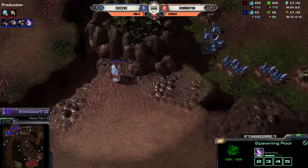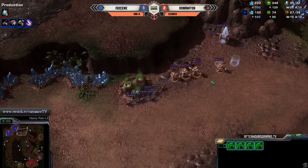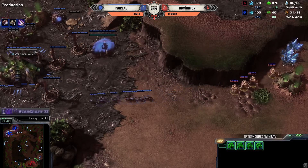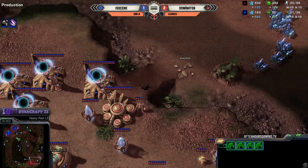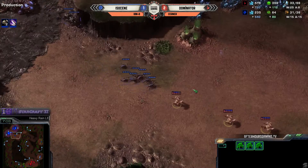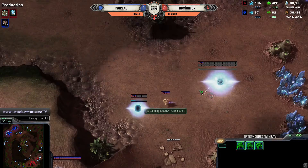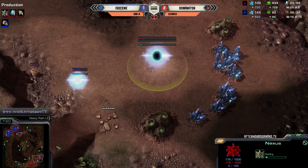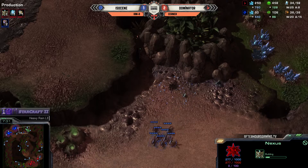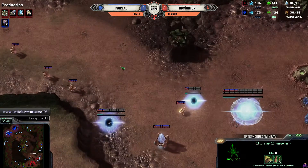Here it comes! Speed's almost done, warp gates are online. First warp-in: zealots are in. Lings are going to see this and turn back. We've got two... three spine crawlers, evo chamber, and roaches are starting to come out, so they can kite pretty effectively on creep. He's got this shut down pretty good - he's going to pick off the zealot for free. Protoss is just running home; they're just going to give up this pylon. That's really good defense by ISO. I would've just gone with one spine, but he was being extra safe, and that's better than dying.